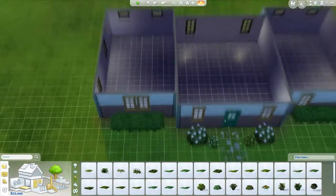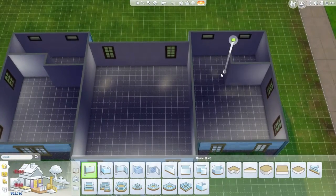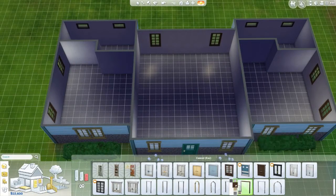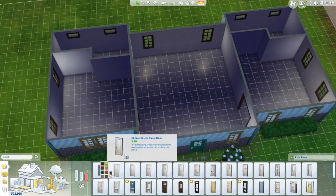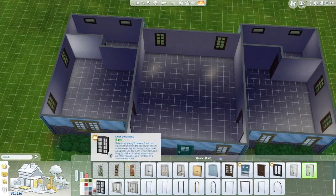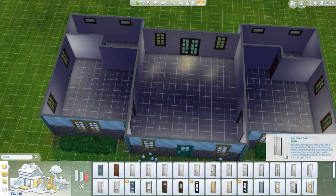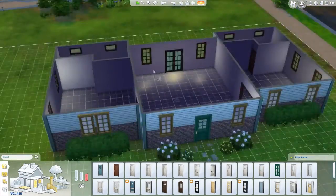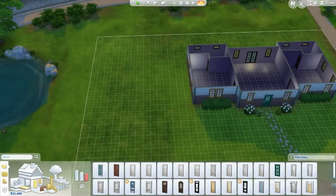The bathrooms are at the back of each of the bedrooms — they're both full bathrooms. I gave them kind of an older feel because I feel like this is a home that she's lived in for a long time; everything was done years ago. So going with some classic fixtures really suited what I was going for with her.